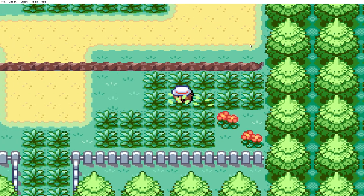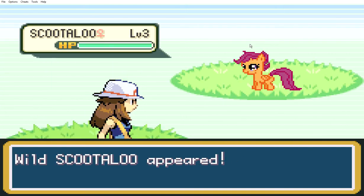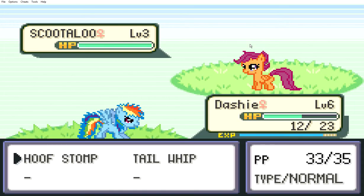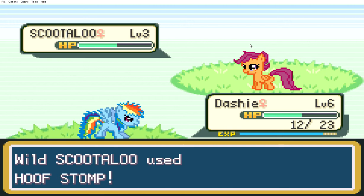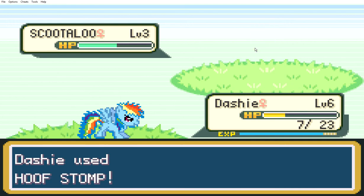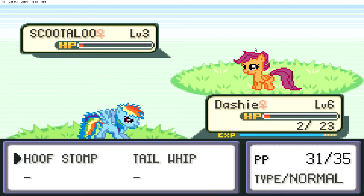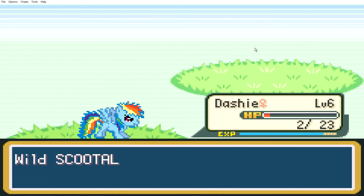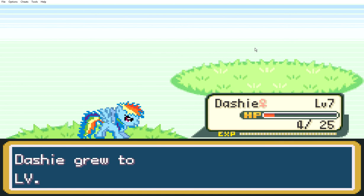It's actually probably won't be an outro for this video — just giving a heads up. Oh hello, Scootaloo! Rainbow Dash never runs! Used Tuff Stomp. She's gonna be sorry. Rainbow Dash is probably gonna die. I will not run, Scootaloo. Try your best, but I'm not running. Dashy grew to level 7!